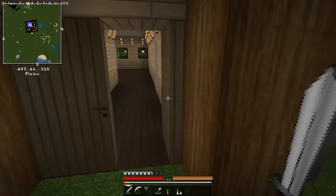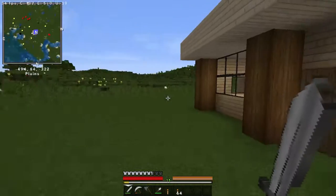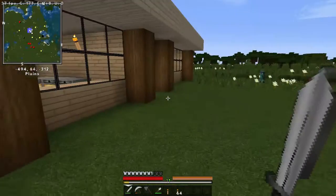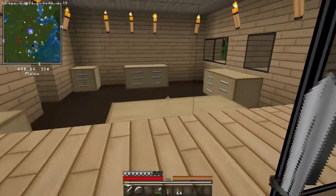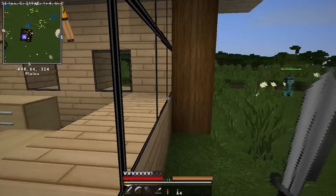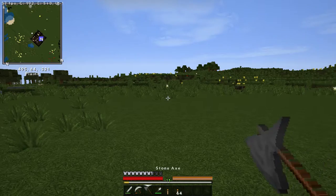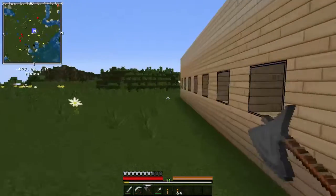Actually, you know what we'll do - why don't we expand this house? Do you want to make a little neighbourhood here? I do kind of want to expand this house a bit, because I need a bigger, better storeroom. So that's what we're going to do - we're going to expand this house today. There's wood over there, that's what I'm looking for. Alright, so let's go and expand my house.